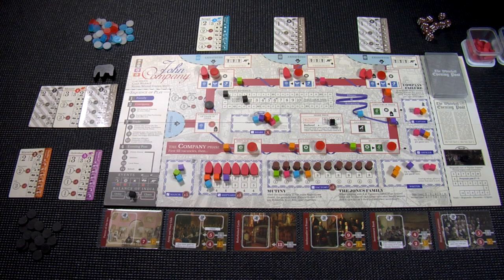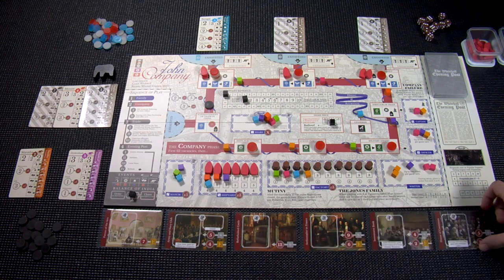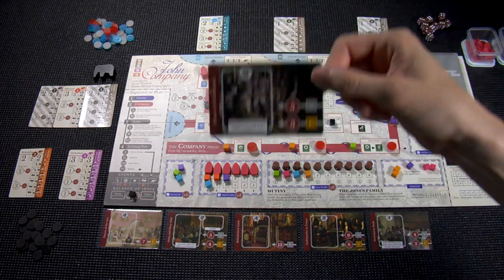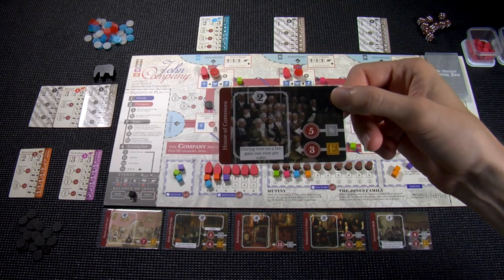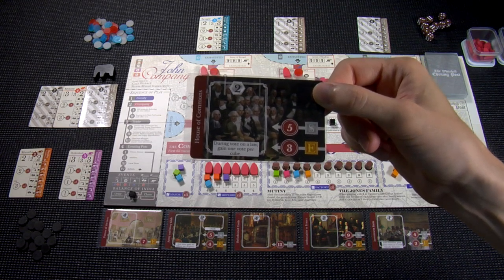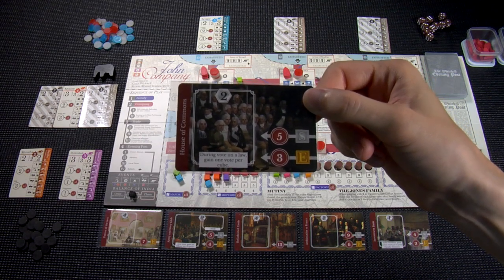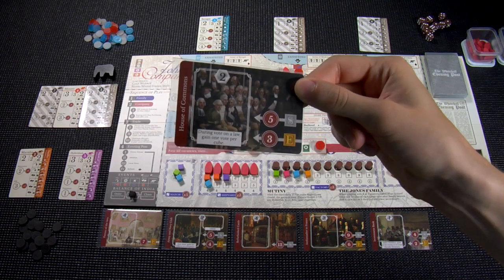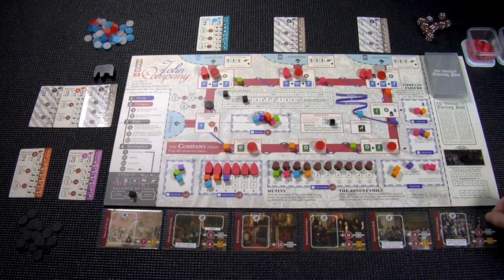The objective of John Company is to gain victory points. The most common way to do that is by scoring prize cards. I've put six of them down at the bottom of the board. Each one has a little hexagon at the top with a number denoting how many points they're worth at the end of the game. Some also have abilities. For example, the House of Commons card has a hex reading two, meaning for every cube you put in there — you can put more than one — you get two victory points. The cost is in the lower right: five pounds for a senior office holder, three for an executive. Not all cards are available to all positions, so it's worth seeing which cards you'll be able to claim when you retire.